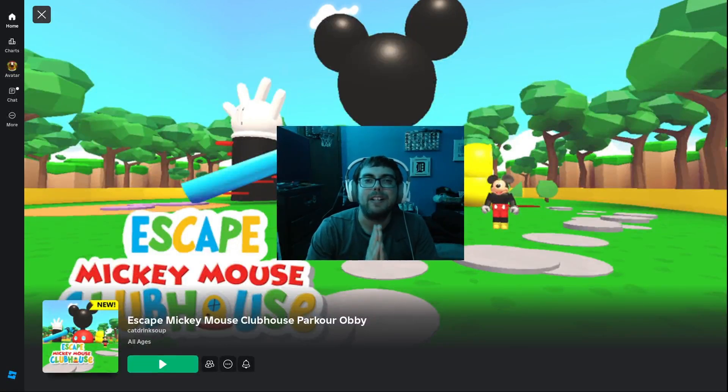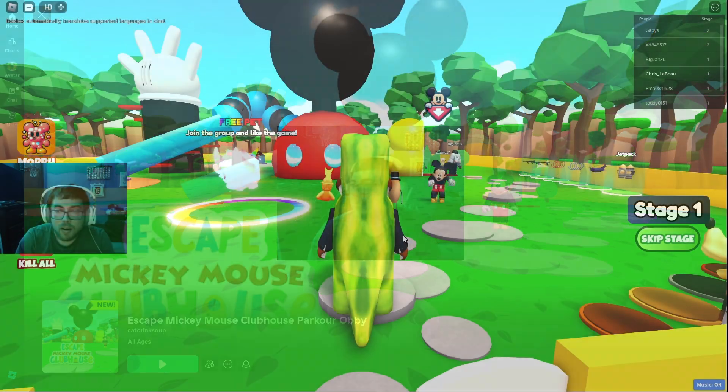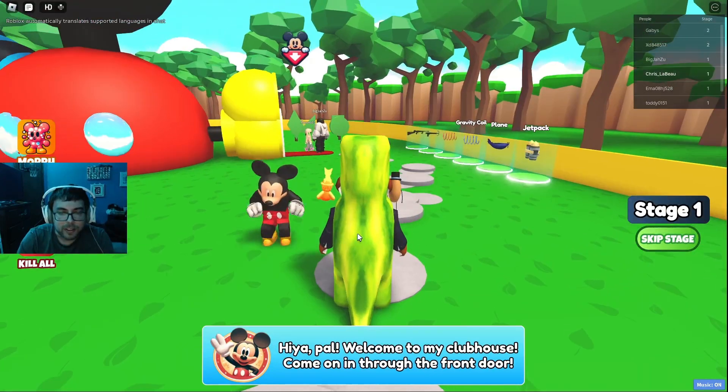What's up guys, so today we are going to be escaping Mickey Mouse Clubhouse - that's right, Mickey Mouse Clubhouse. It's an obby. I thought it'd be a chill video. If you guys want to see more obbys, comment down below what kind of videos you want to see on Roblox. Make sure you drop a like, subscribe, and let's get into the video. We just loaded in and we see Mickey Mouse.